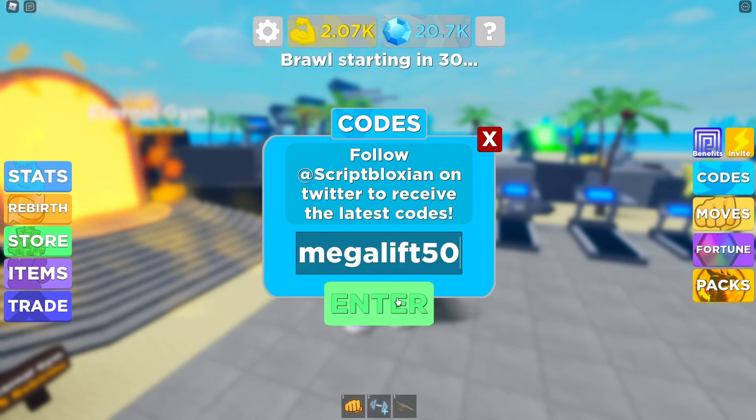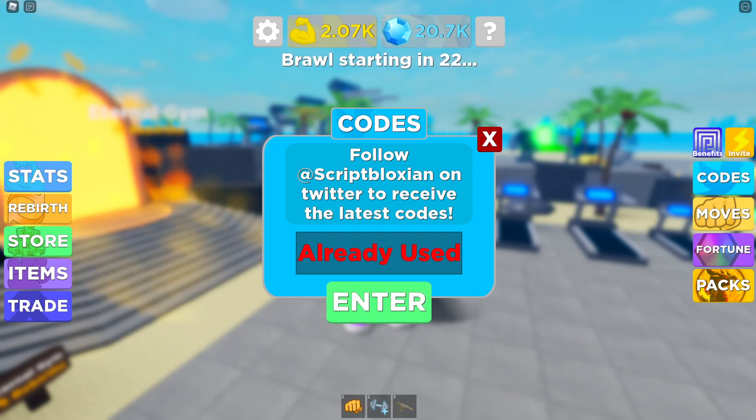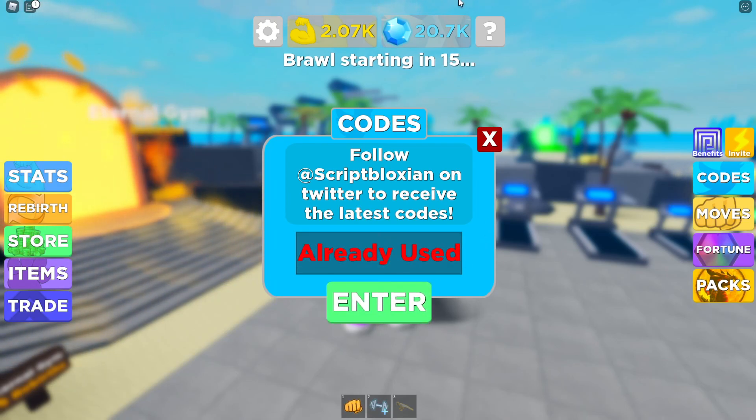The next one is going to be MegaLift50. You can get all these codes on my website — first link in the description down below — or you can watch these videos, whichever way you want. You can get them easier on the website in like two seconds, so it's super easy. Next one is Speedy50, just like this, and you're going to get 250 agility for that.